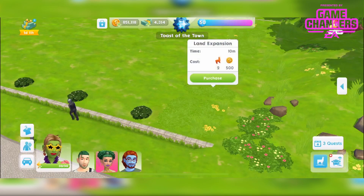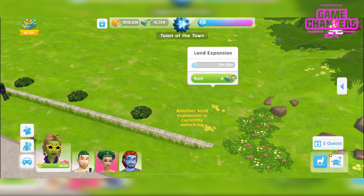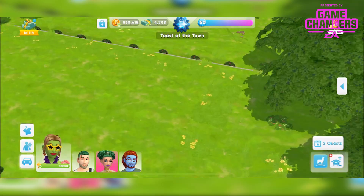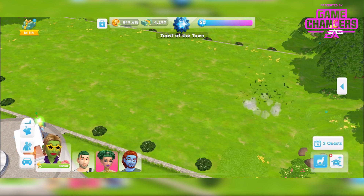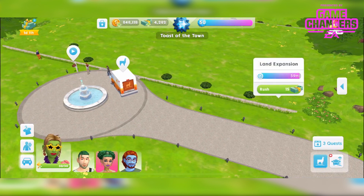These yellow patches of grass are the land expansions which work in the usual way. You can see there, I think there's 20, and they get more expensive as you go along. I'll just do them all so you can see.